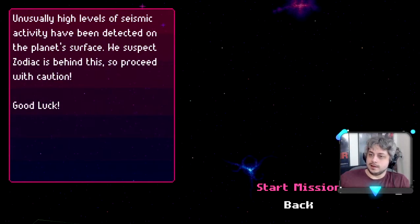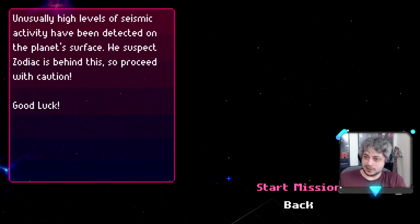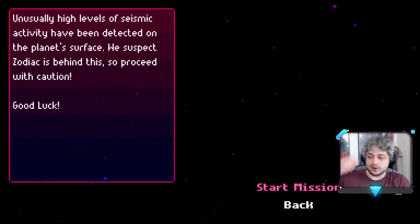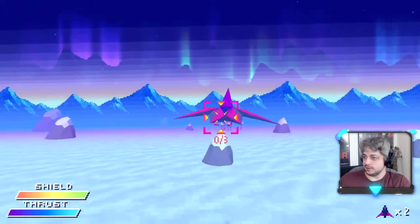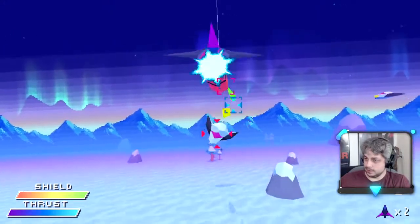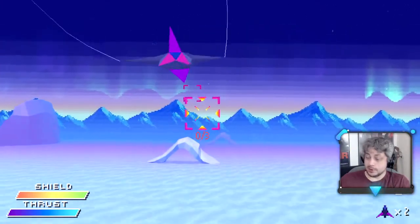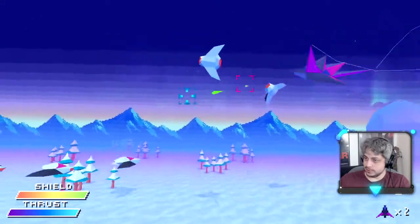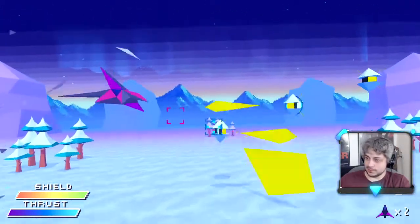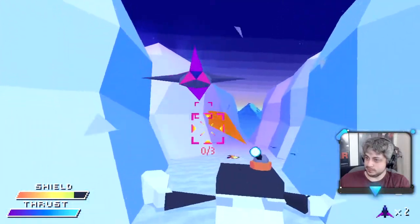Alright, Ignice — this is new. Unusually high levels of seismic activity have been detected on the planet's surface. We suspect Zodiac is behind this, so proceed with caution. Good luck. Is Zodiac the bad guys? Is it like an evil organization? Are we ex-Zodiac — is that where the name comes from? Maybe we used to be one of them and then we defected and now we're gonna take them down. The auroras! We got the same music, which is fine because the song kicks ass, but I would definitely appreciate additional songs down the road. The aurora back there is beautiful. It had clouds scrolling in the sky, which I thought looked really good.